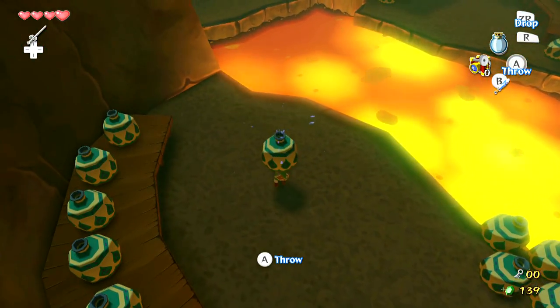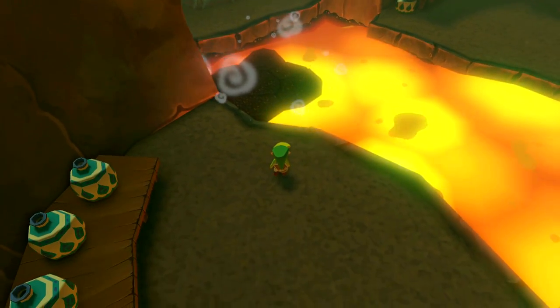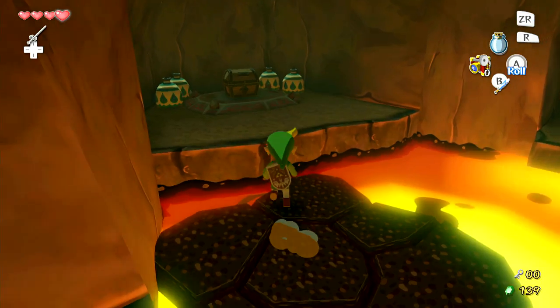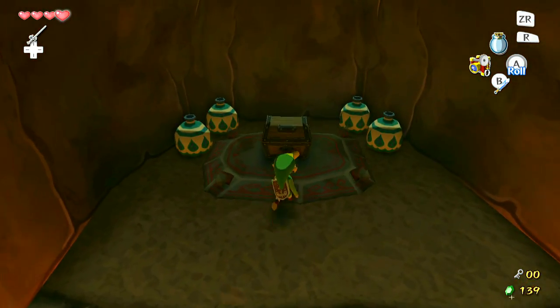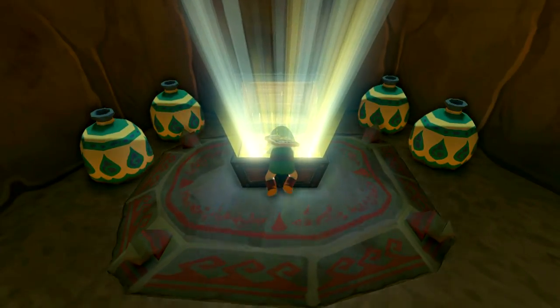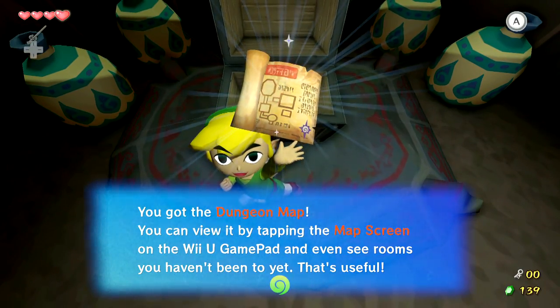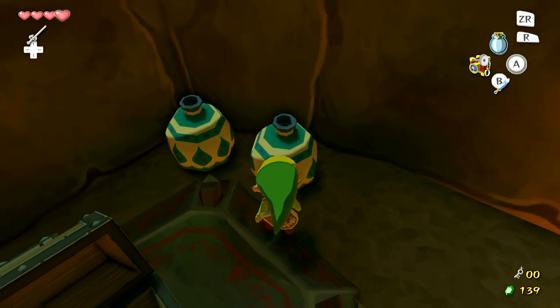In this room we've got one of my favorite puzzles. Basically we grab these giant water jugs, chuck them into the lava, and they become obsidian platforms. Over here we have a chest and inside, if my memory serves me well, this is going to be the dungeon map — yes, indeed it is! Sweet, haven't forgotten this game completely yet.